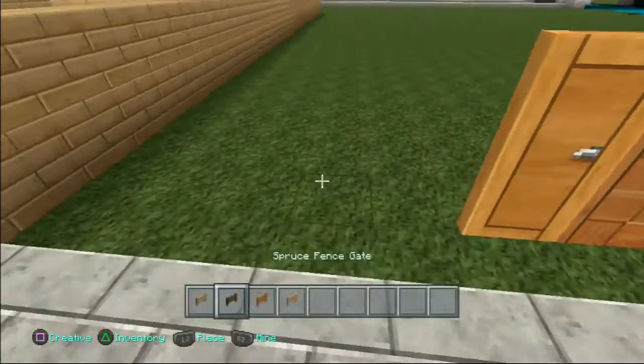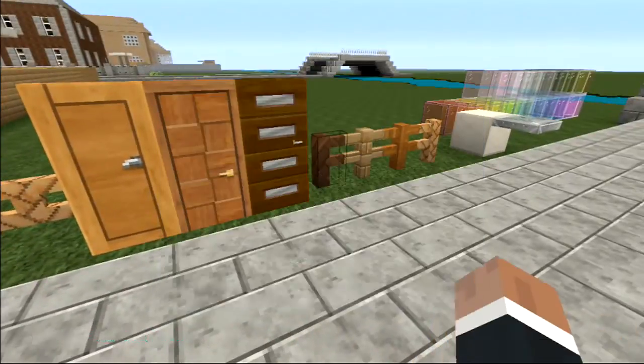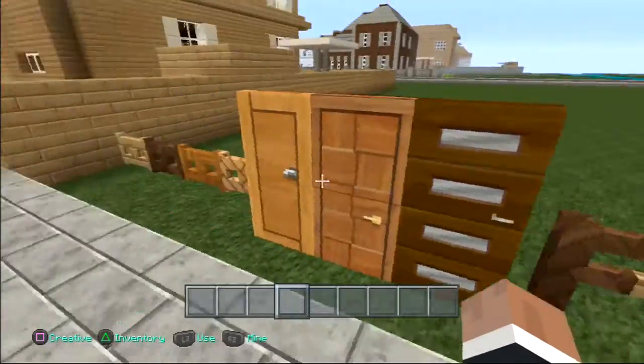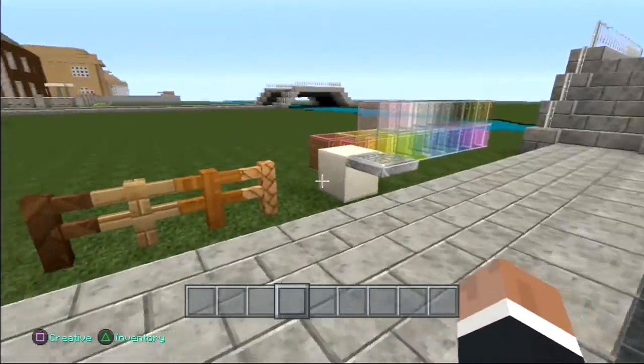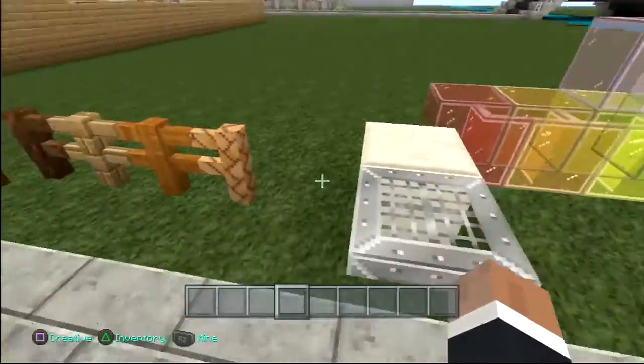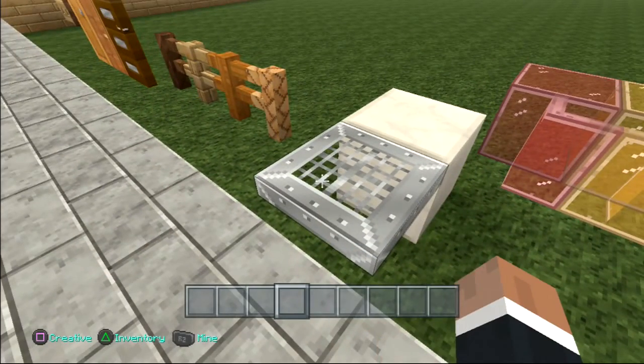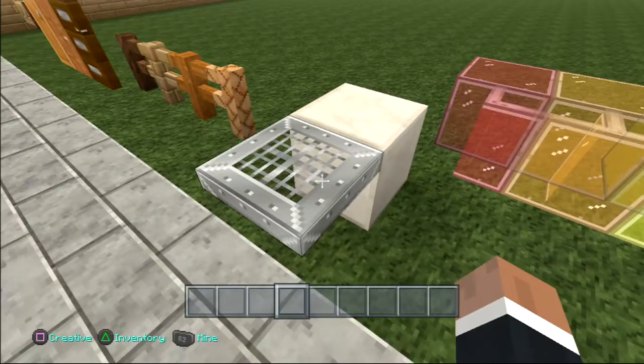We have the fence base — I've got to put them down. They have the fence base as well. You can just combine them up, not one thing. This box of four isn't actually new. This iron trap door isn't here, guys, so you can't really do it — I think the iron trap door is some kind of redstone or something.